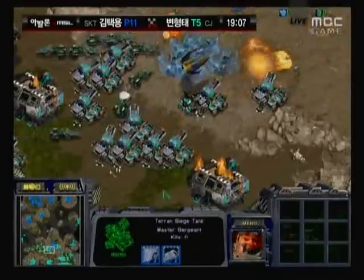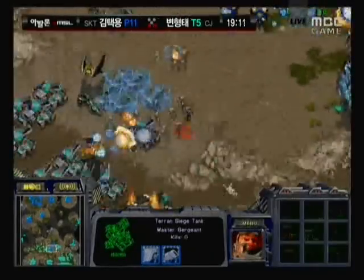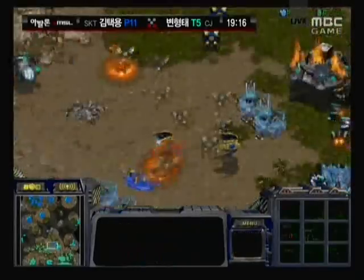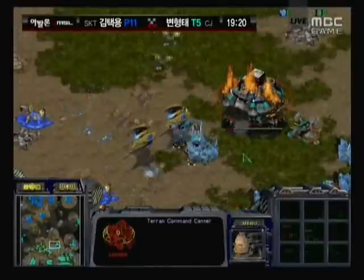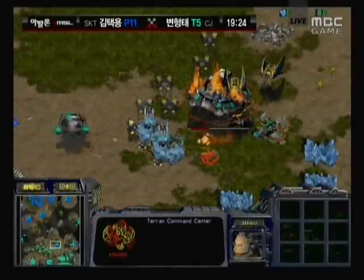Let's see if Iris lifts that command center off — oh my goodness, so many siege tanks off screen. That stasis is going to act as a wall for those zealots; they're not going to be able to press in like they wanted to. Iris has to back off that expansion. He's desperately trying to repair the command center, but Bisu is expanding another army.